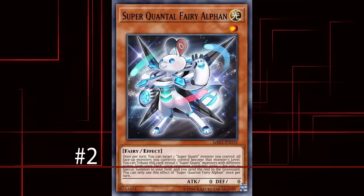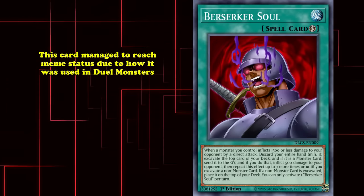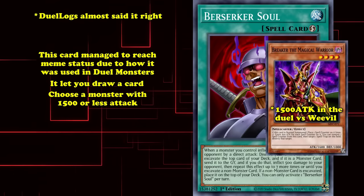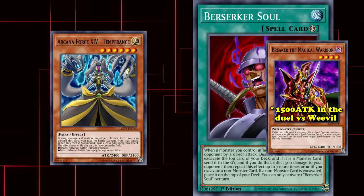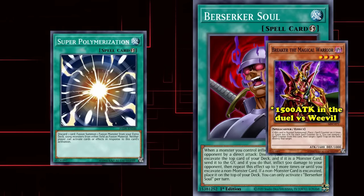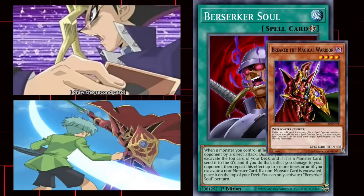And drawn into number 2 is Berserker Soul. This card managed to reach meme status due to how it was used in the Duel Monsters anime. In the anime, Berserker Soul lets you — if you attack with a monster with 1500 or less attack — draw a card, and if it was a monster, that monster could then make another attack. After that attack, you could draw another card, and if it was another monster, your monster could make another attack. This repeats over and over until you draw a non-monster card. This effect was used to deliver one of the most brutal beatdowns in anime history by Yami Yugi against Weevil Underwood, where Yami Yugi won the duel after reducing Weevil's life points to zero after attacking multiple times with Berserker Soul.